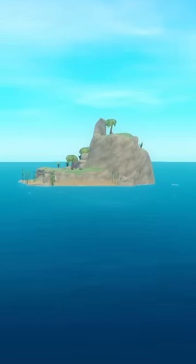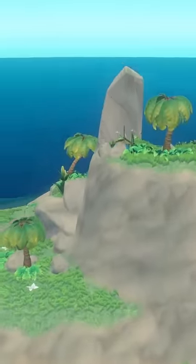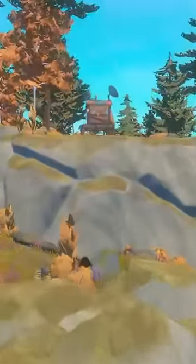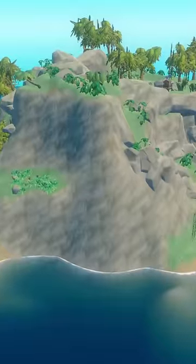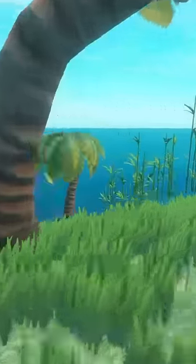There are a total of 33 islands in Raft, but not all of them are created equal. Aside from the 10 typical small islands you'll encounter, there are 4 tropical large islands and 9 other large islands that we'll talk about in the future. Beyond these normal islands, there are 2 special large islands that you'll want to find if you're a Raft completionist.